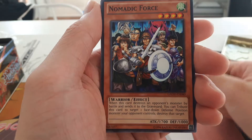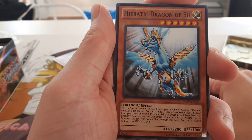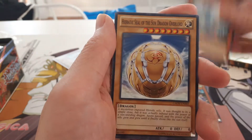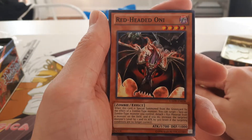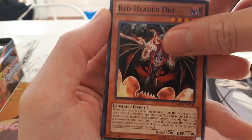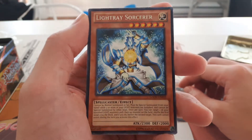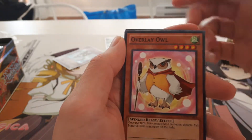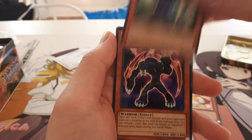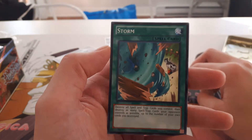Nomadic Force — kind of reminds me of Exile Force. High Tech Dragon of Sue, High Tech Seal of the Sun Dragon Lord, Red Headed Oni, and for our rare we got Light Ray Sorcerer — awesome! Overlay Owl, Insector Earwake, Blade Bounder, and Storm. Just Storm — it's got a man milking his cow in the background next to a tornado. Really cool.